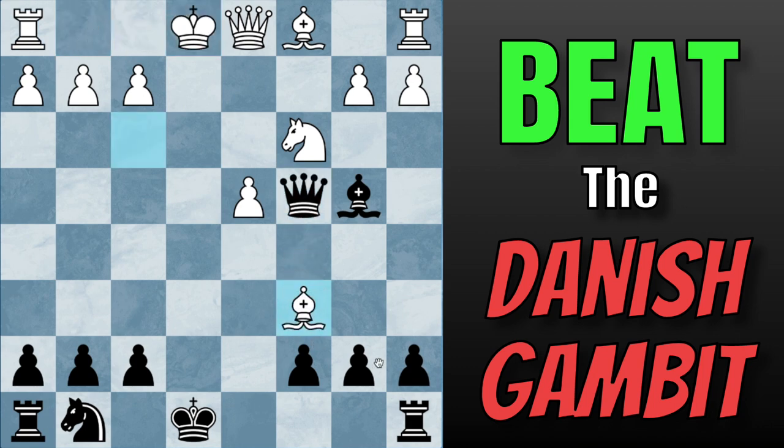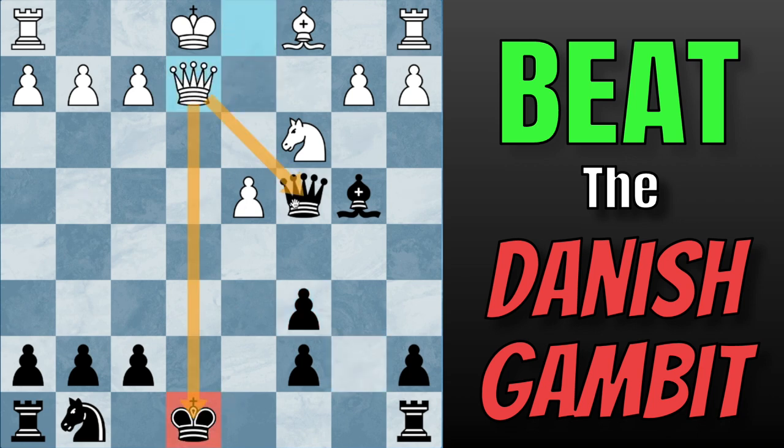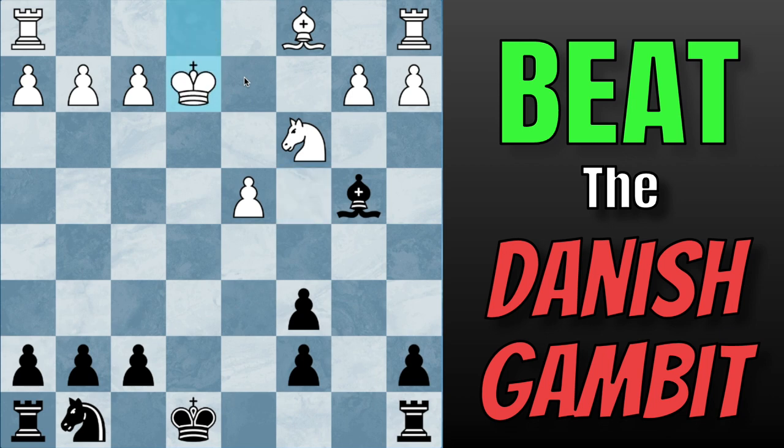Instead, we take back with our B pawn. You might think these doubled C pawns are pretty bad — the answer is no. White has to deal with the fact that they cannot castle right now, so almost everybody here, and it's also the best move, will play Queen to E2 check, checking our King and attacking our Queen. So we are pretty much forced to capture. White will take with their King — they can't take with their Knight because it is pinned. They take with their King, and now we simply play long castles. We've gotten ourselves into an endgame that, according to the engine, is completely equal. However, practically, this scores incredibly well for Black.